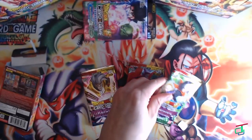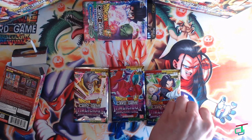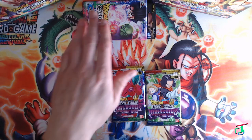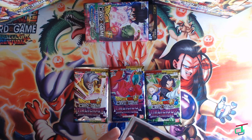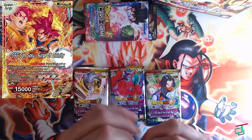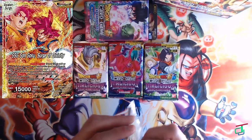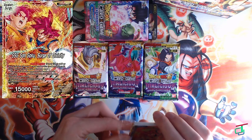Both of these boxes I'm super excited about, not only for the packs — which are the set eight packs — but also for the new leaders. This is the first time in the Dragon Ball Super Card Game where you have multi-color leaders: the Goku leader being red and yellow, and the Gohan and Piccolo leader being blue and green. So you get the leader, you get two foils, and it looks like I got the leader in foil, which I'm super happy about.